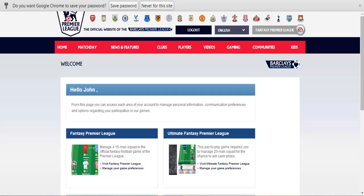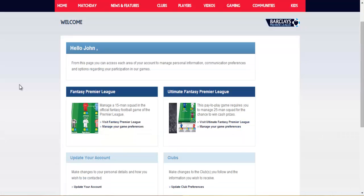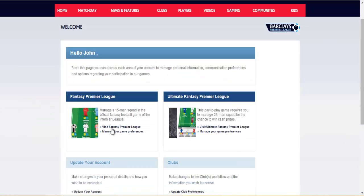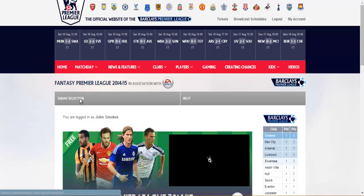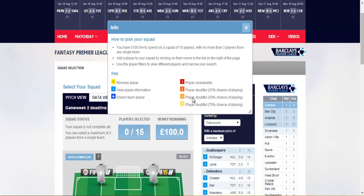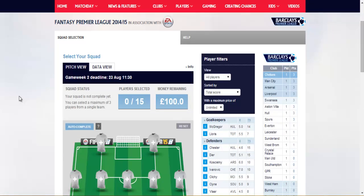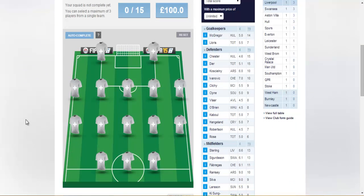Alrighty guys, so now that I've actually gone and activated my account, I'm going to show you this page that you'll be directed to after you log in for the first time. So I'm going to go visit Premier League, then you've got to go to squad selection. Basically here is where you choose your squad, and these are just the things you need to know — you have 100 million to spend. I'm going to go choose my players now and I'll be right back.